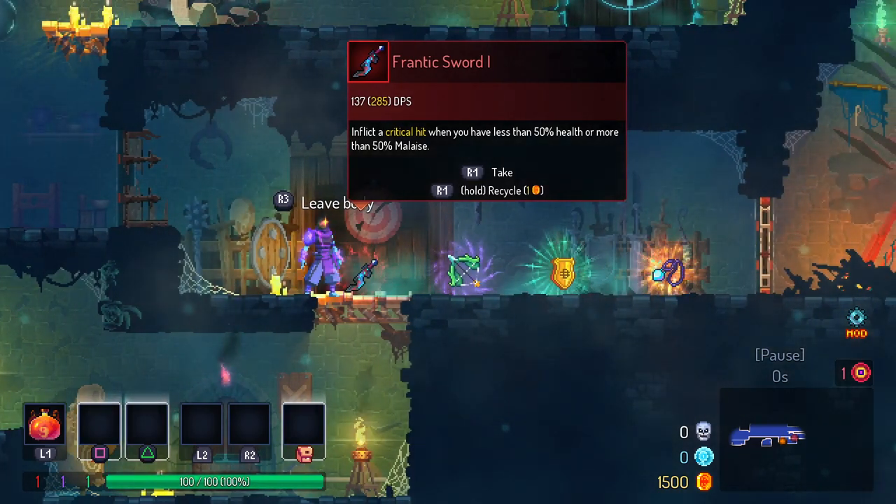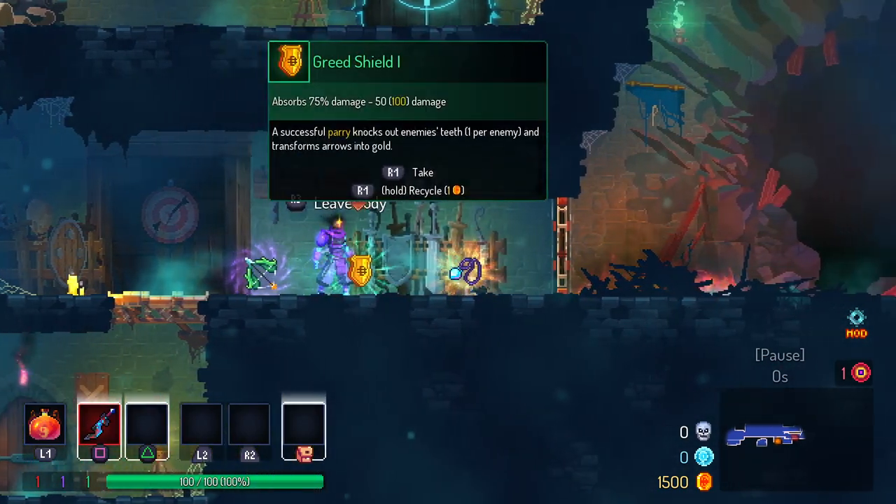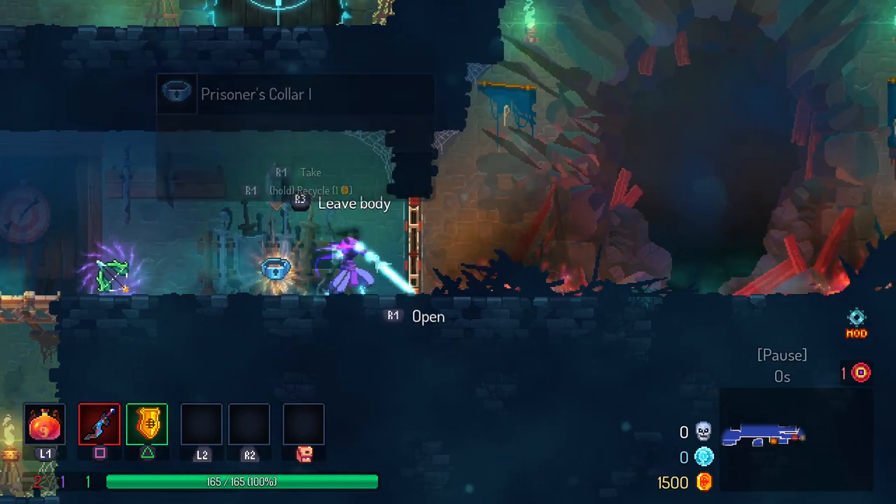We get the Frantic Sword — that's actually pretty good. We get the Quick Bow or the Green Shield; we'll take the Green Shield for now, and the Turpaz Amulet.